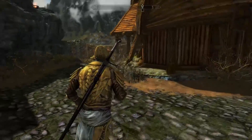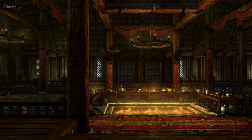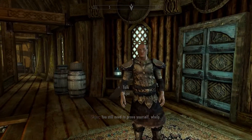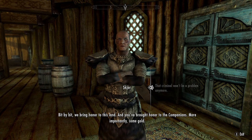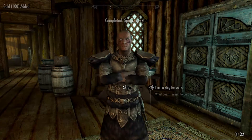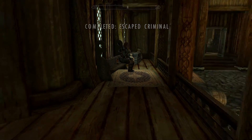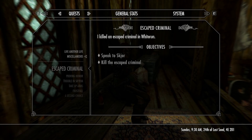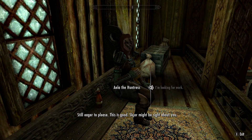We need armor to match this but we'll have to get to that later. Let's head inside and talk to the companions and finish off that quest — the one where we just ran our sword through the back of a random guy walking on the road. Alright, who do we have to talk to? Bit by bit we bring honor to this land. You brought honor to the companions — and more importantly some gold. A hundred gold, that's pretty good. Let's see who we should help out next. Let's go talk to Ayla.